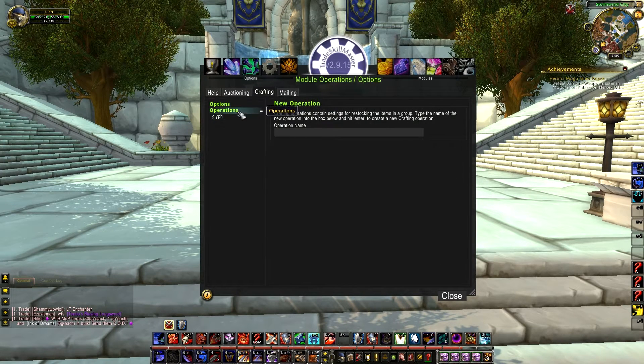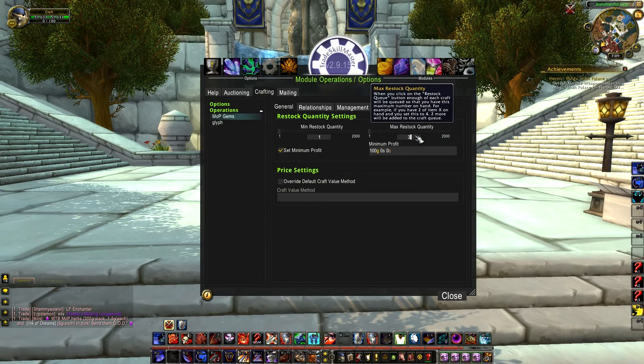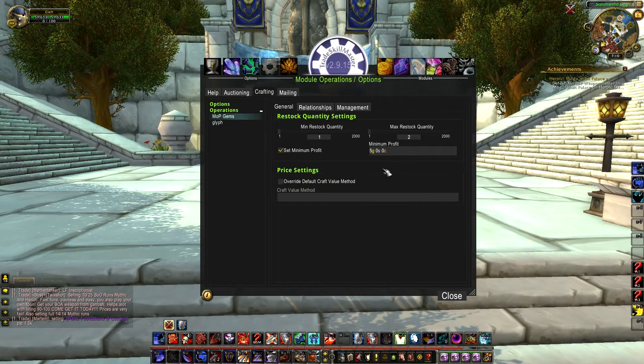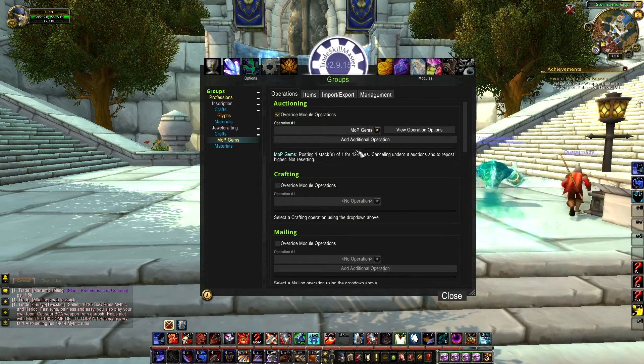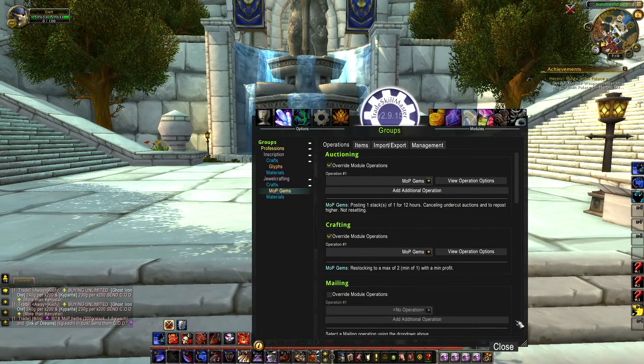Next I'm gonna make a crafting operation — same thing as before, I'm gonna call it MOP gems. This is where it's set for how many you want to make if it's going to be profitable. Since I was posting two at a time, here I'm gonna make two. My minimum profit is at least five gold — I want to make five gold on every gem I sell. After that, go back into the profiles and click the operations tab for MOP gems, click override, and use that new auctioning operation, then do the same thing for crafting.